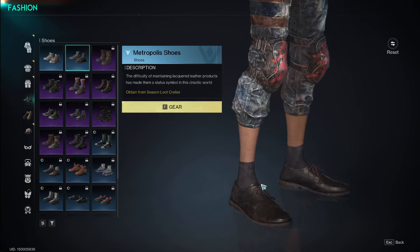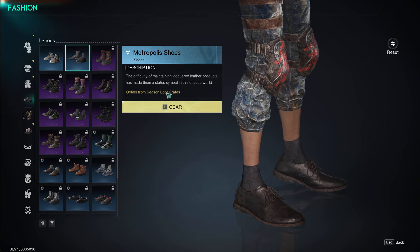Okay, so that's what it just got out of there — a skin set, obtained from season loot crates.